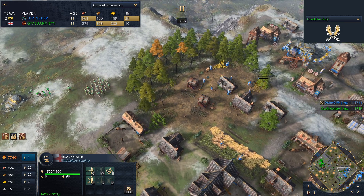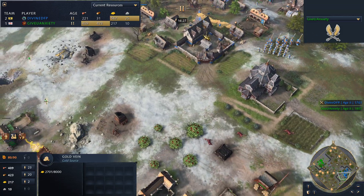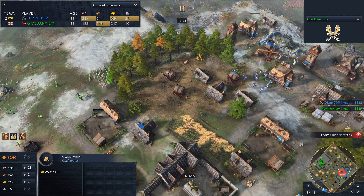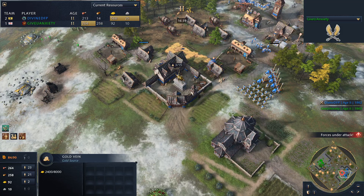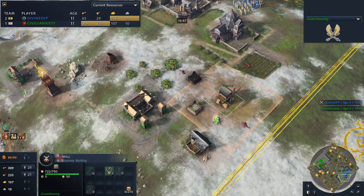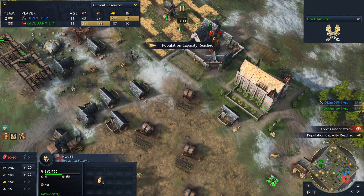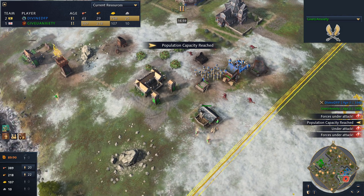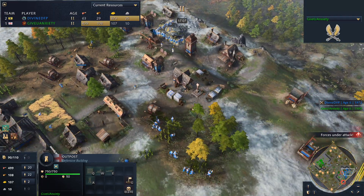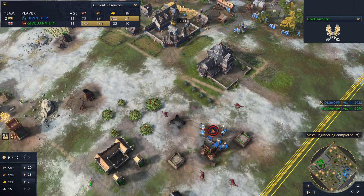Longbows heading towards the northern wood line, just trying to deny as much economy as possible. The problem for GiveYouAnxiety is that gold vein is being heavily used and he's using the market so much that the gold vein is going to be completely expired — once that happens it's going to be a real problem. Heavy feudal age aggression: the villager doesn't go down, probably held up by the prelate. Siege engineering is queued up for GiveYouAnxiety — he's looking to ram their stuff down, picking up food on the deer carcasses on the front lines. Divine struggling — has moved to a further back wood line outside his main base.